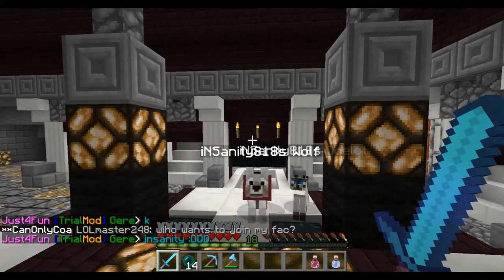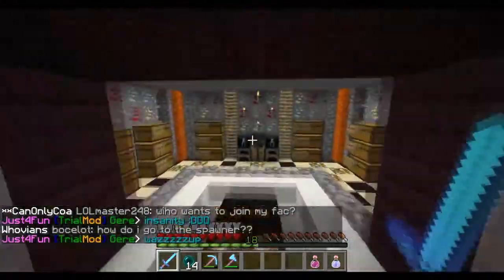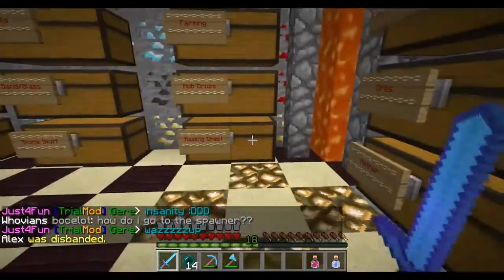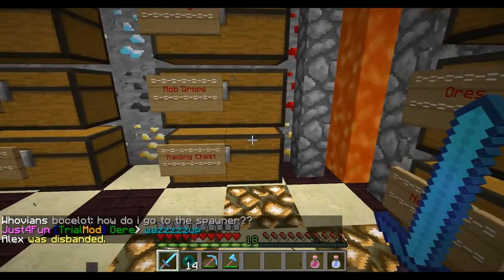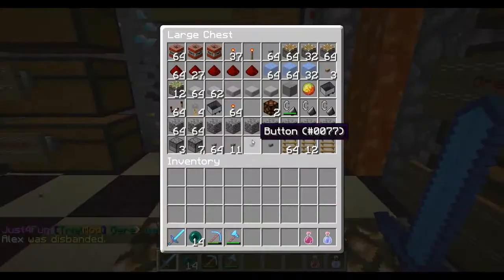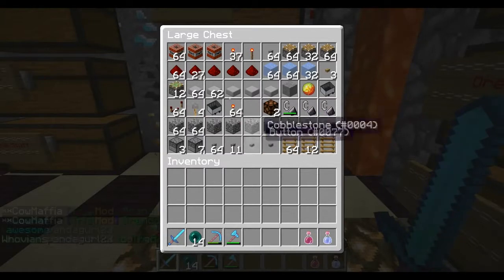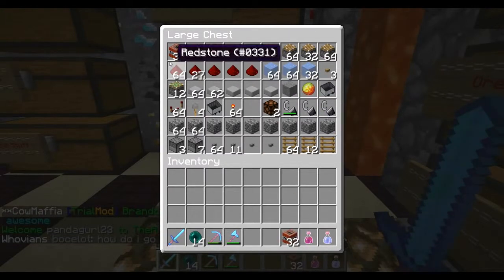So I'm gonna grab some raiding stuff right now. I set a home where their base is, and I actually found something really weird about how they had their base layout. I'm gonna go check it out and show you guys what I mean, but for now let's grab some essentials real quick.